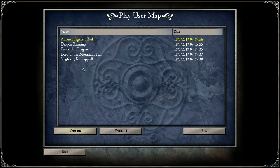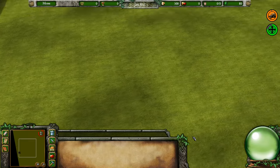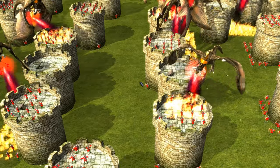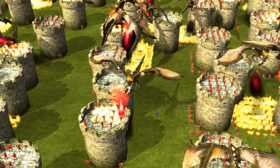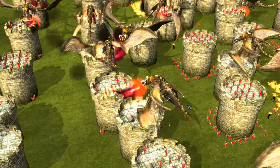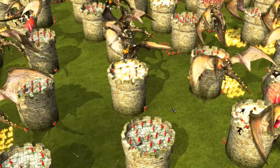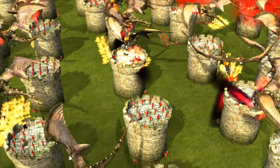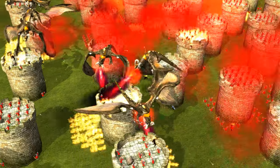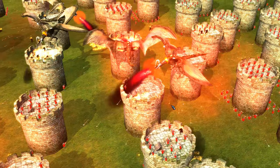Let's see it one more time — dragon farming. If we zoom in, the lag disappears; the game doesn't have to process so many dragons anymore. Slowly all the dragons are dying.